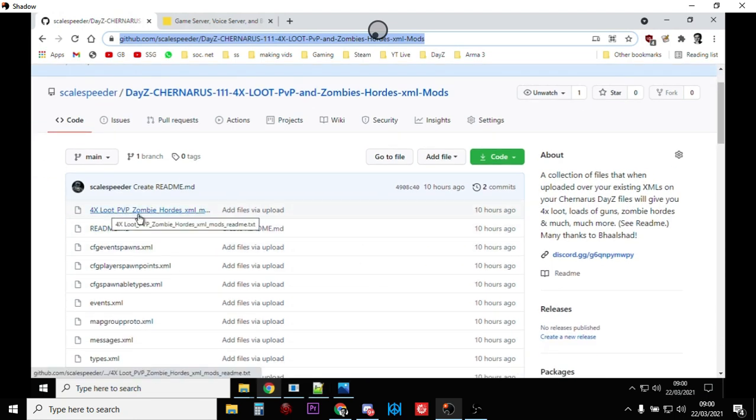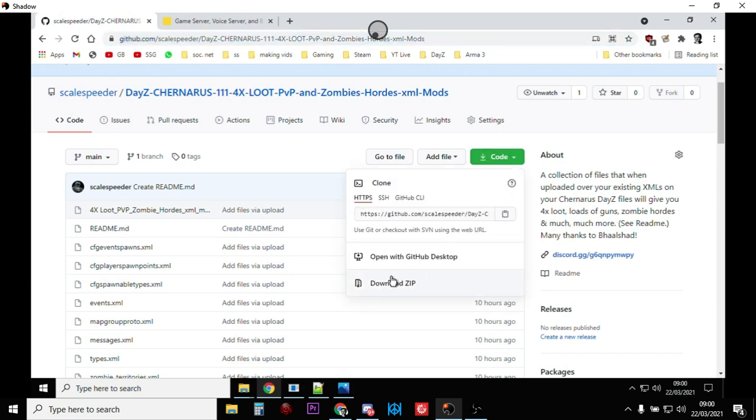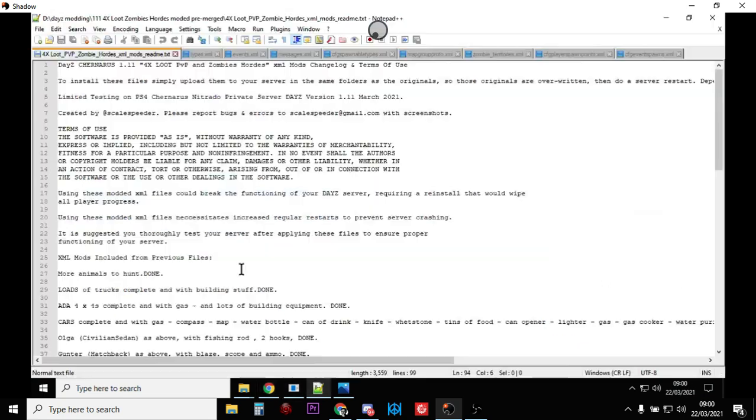You can read this for yourself but if you go through the readme or the four times loot PvP zombies XML file you'll see. To get these files, click on the green Code button, download the zip, and extract it — that'll get you all the code. The first bit of the readme is just a warning saying be careful: I don't supply this code with any warranty or guarantee; it could well destroy your server or wipe everybody's progress.